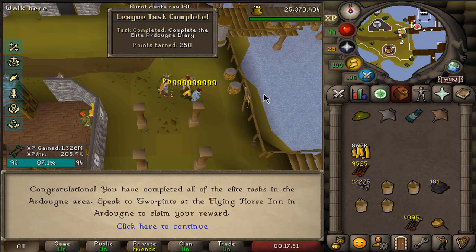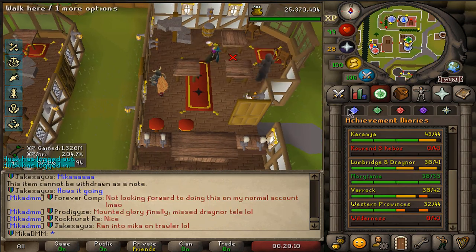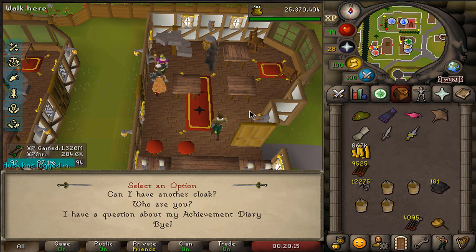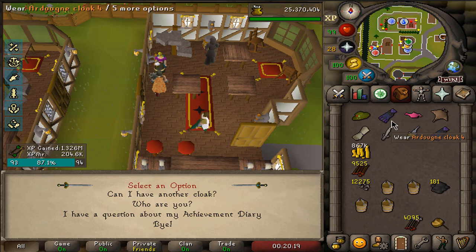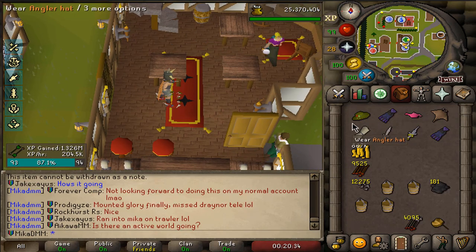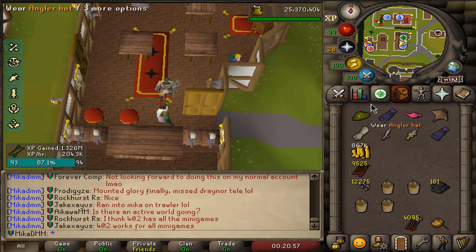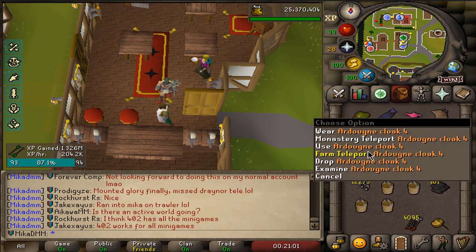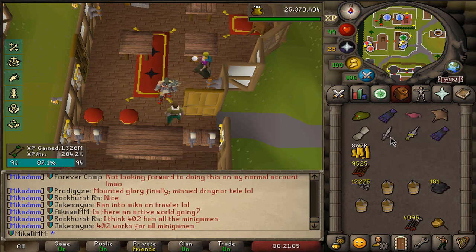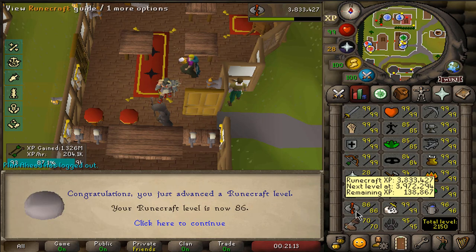So we can go claim the rewards — 250 points for completing an elite Ardougne diary, that's crazy. Let's get 800,000 experience. Let's speak to the NPC and she will upgrade our cloak into cloak number four. The perks are pretty solid: I get sand delivered to my bank every single day which can be good for crafting training, I get more marks of grace on Ardougne rooftops, 50% more fish when I do fishing trawler, infinite teleports to farm, and infinite teleports to the monastery. I can put 800,000 XP into runecrafting for a massive XP drop, getting us all the way to 86 runecrafting already. We gotta push this to 91 — it is very doable.